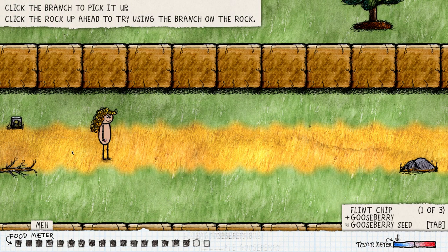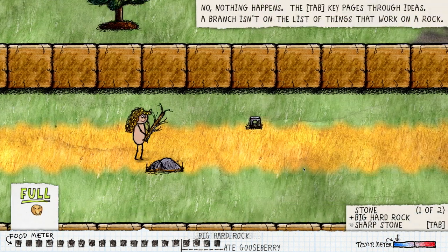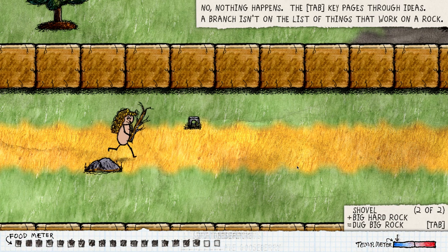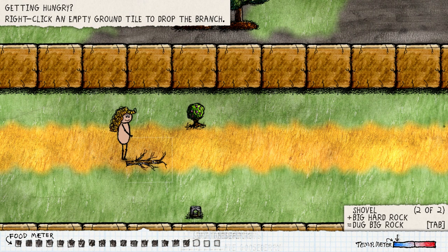More berries of course. Click the branch to pick it up, click the rock up ahead, try using the branch on the rock. That doesn't do anything though, right? No, nothing happens. 'The Tab key pages through ideas — a branch isn't on the list of things that work on a rock.' There we go. So we have stone plus shuttle — we know that. Simple. Empty ground to drop the branch.